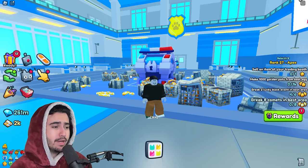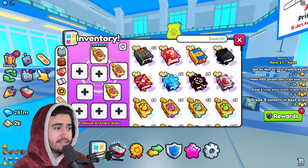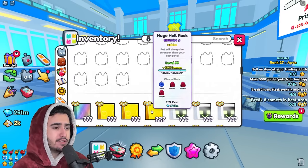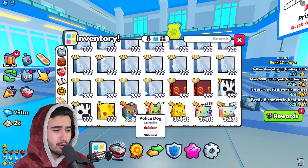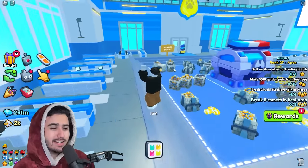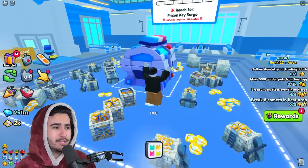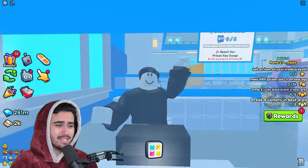With Tap Power, you just want to make sure you're hitting that 1920% tap power cap, using a good stat pet — preferably at minimum this rainbow police dog — and using an auto clicker with a one millisecond click time. That combination is going to enable you to do a ton of damage to this chest.